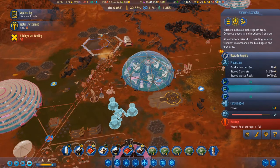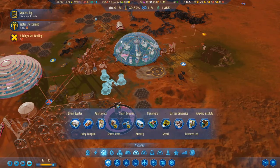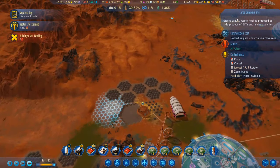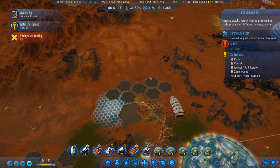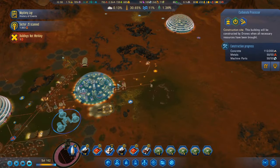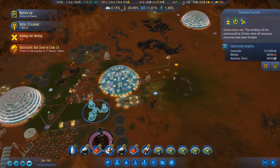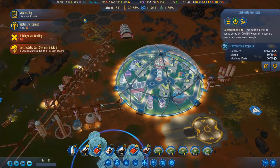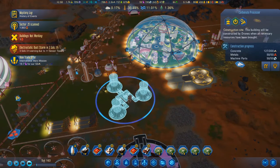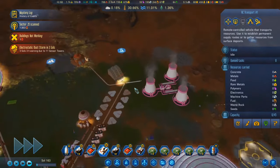Waste rock storage is full — that waste rock storage is full too. I need some more large dumping sites. Most importantly I'd like to get this up and running, which means a lot more concrete. It's offering us more polymers for our concrete, so let's take that.